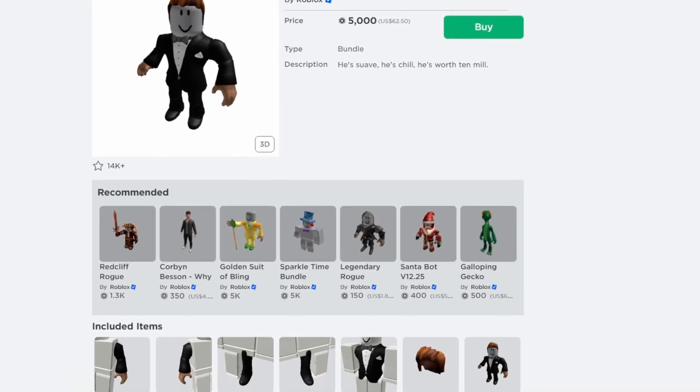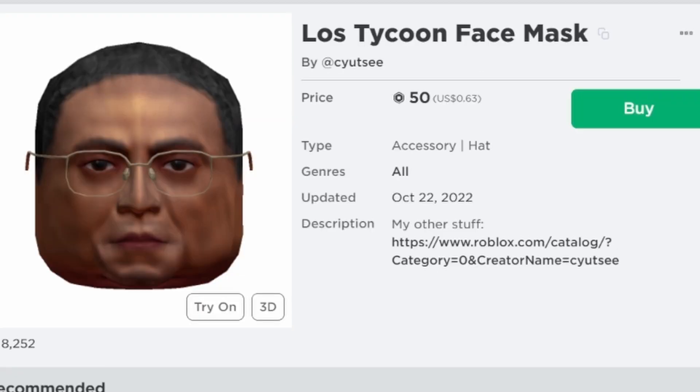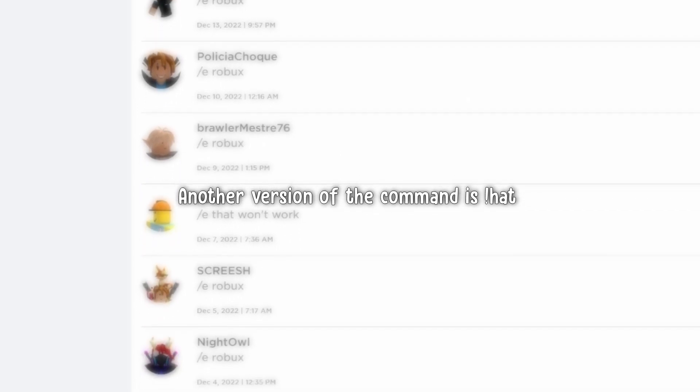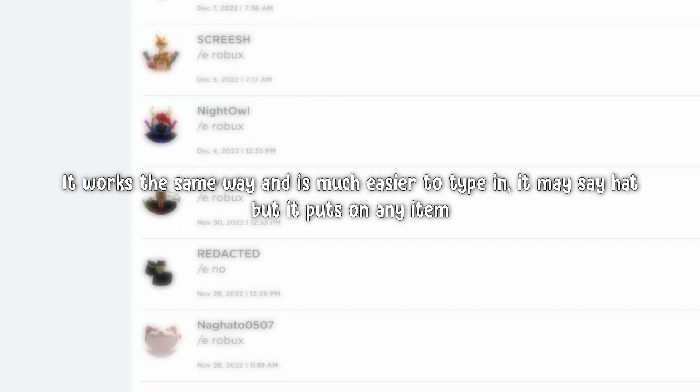As you can see, I've created Gus Fring from Breaking Bad using a Roblox package and a UGC head accessory. Another version of the command is exclamation point hat. It works the same way and is easier to type in — it may say hat, but it puts on any item.